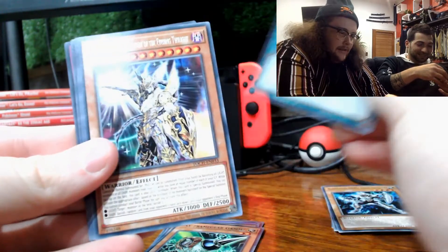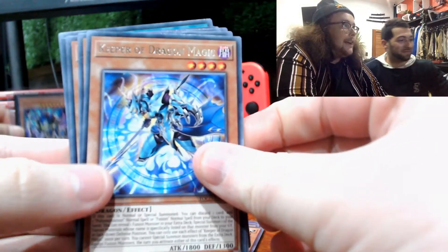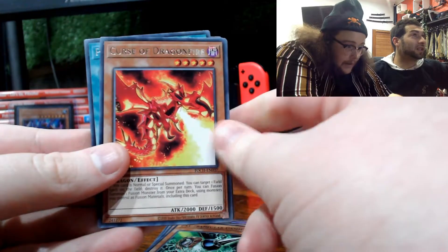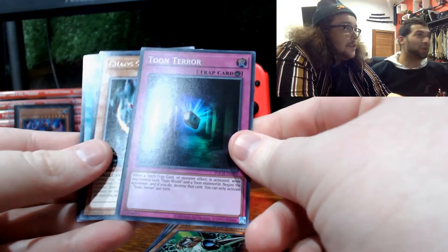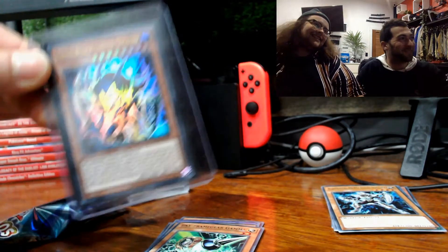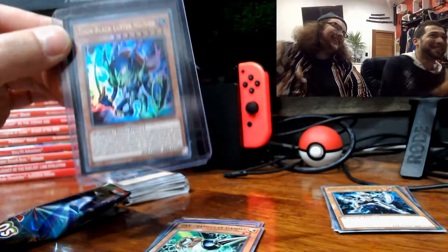We're going to open this last pack anyway — pump through it. Pot of Desires. We got what we desired! Keeper of Dragon Magic. Dwarf Star Dragon Planeteer. Curse of Dragonfire — that's a really nice looking card. And Toon Terror — whoa, that is cool. That's a cool card to finish on. I can't believe we got Toon Black Luster Soldier — I just can't believe it came. Finally! Look at that — Toon Black Luster Soldier. Very cool.